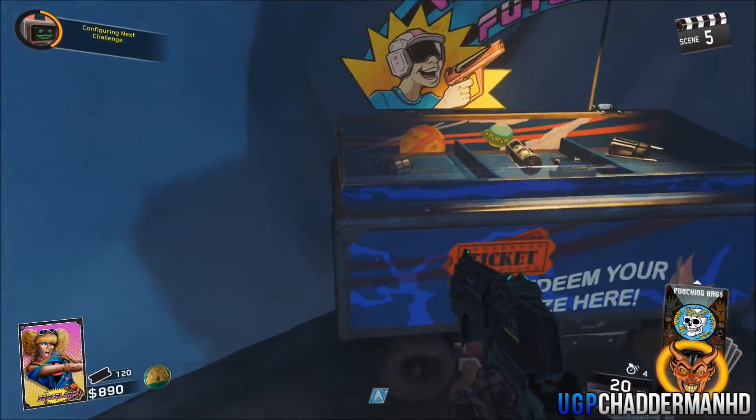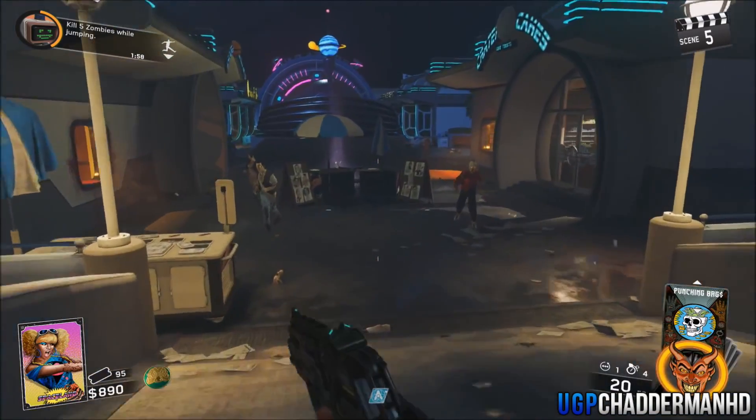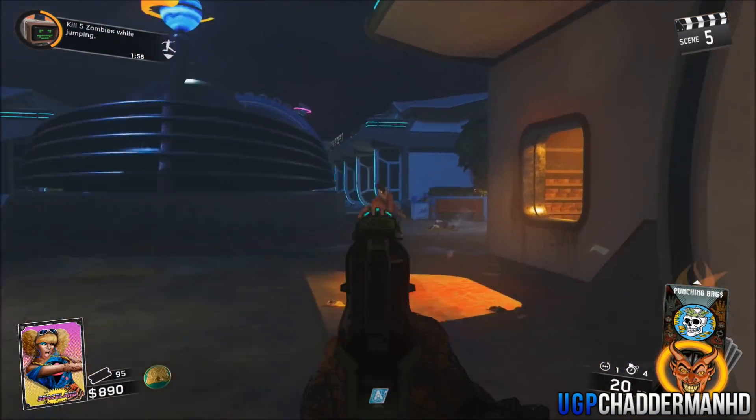What is going on everybody, my name is Jello Mate Steen. In today's video, I'm going to be showing you an AFK floating mannequin god mode glitch that you can do on the map Zombies in Space.